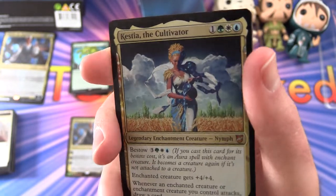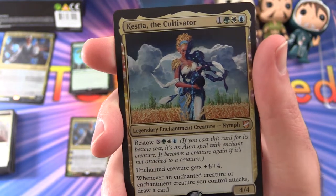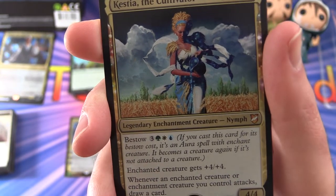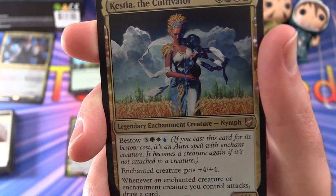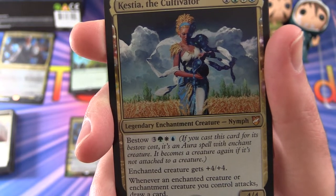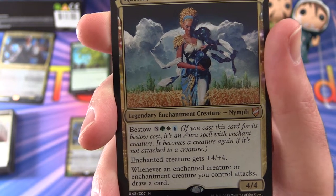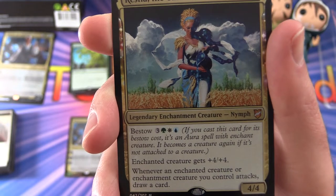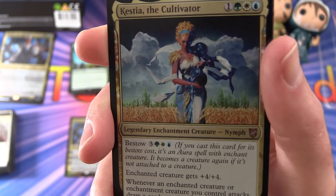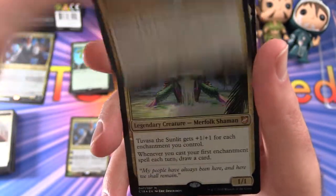Next up we have another foil — this is Kestia the Cultivator, 4/4 for 4 mana, Bant colors. Legendary enchantment creature — Nymph. Has the bestow ability for 3 and a Forest, Plains, and Island. If you cast this card for its bestow cost, it's an aura spell with enchant creature, and it becomes a creature again if not attached to a creature. Enchanted creature gets plus 4, plus 4. Whenever an enchanted creature or enchantment creature you control attacks, draw a card. So you are either pumping up an existing creature or using it as a creature — that seems pretty cool.